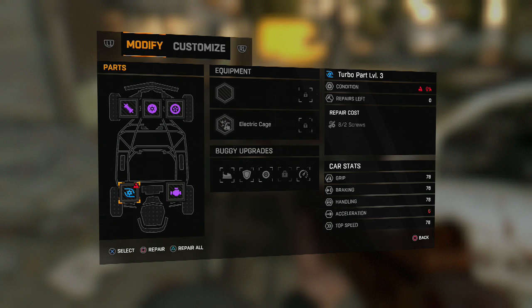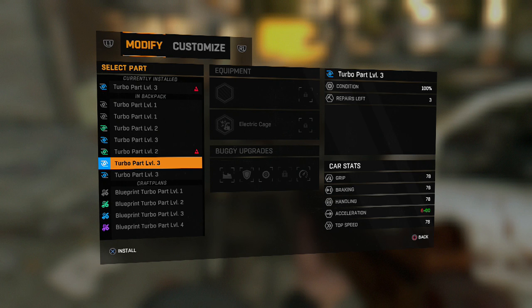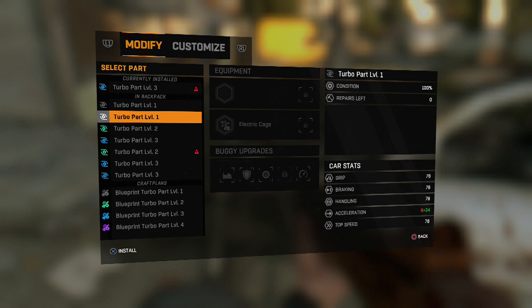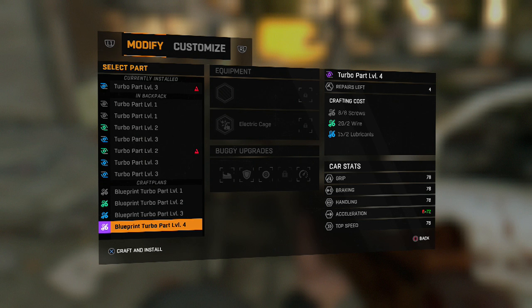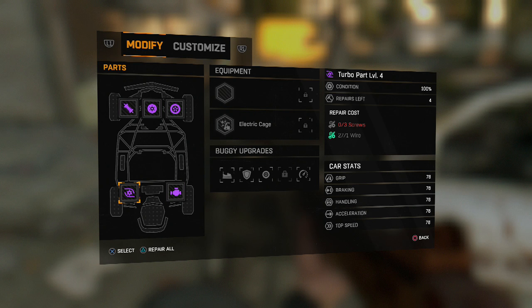In the condition panel on the right side, my turbo part is completely totaled so it's unusable. If you could repair it you'd just click square, but since I can't, I have to move it out. Click X to select and choose a different part. Before going to blueprints, check your backpack — some engine parts, turbo parts, and other parts are already given by the quartermaster and stack up there. I want to upgrade to a level 4 turbo, and it automatically makes it for me. All conditions are in relatively good shape.